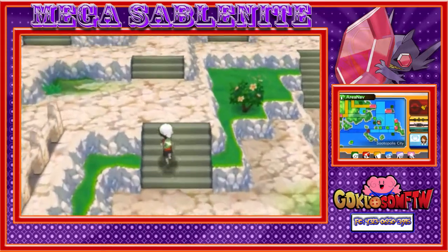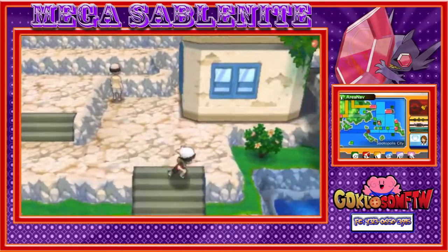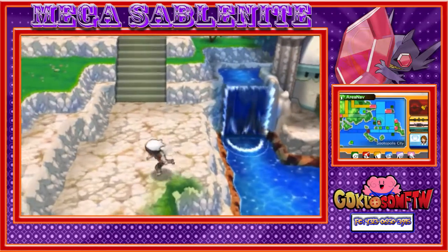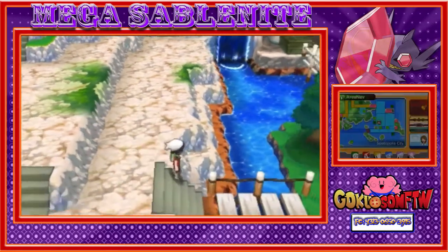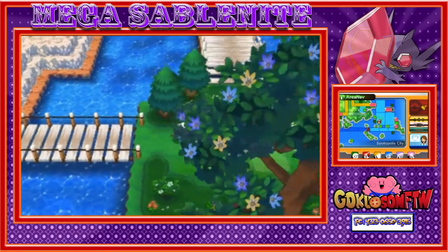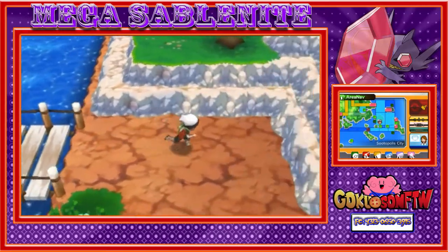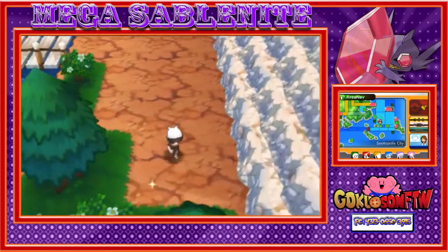Anyways, you come over to this platform, you run all the way down here, you come all the way up here and then down again, and you go back down to where you caught Groudon and Kyogre if you haven't caught them already. Then you come all the way to the right down here, and right here you will find the Sableye.